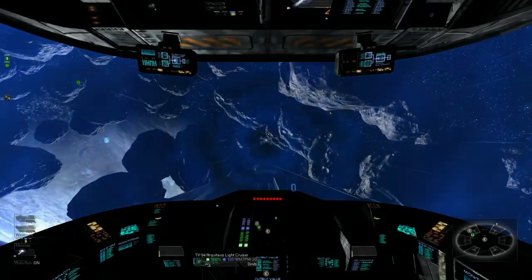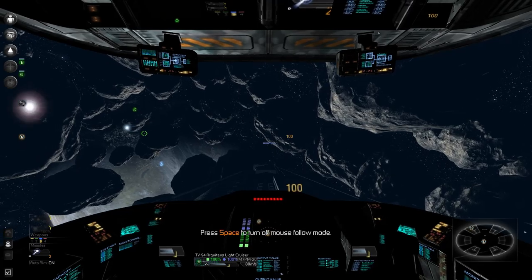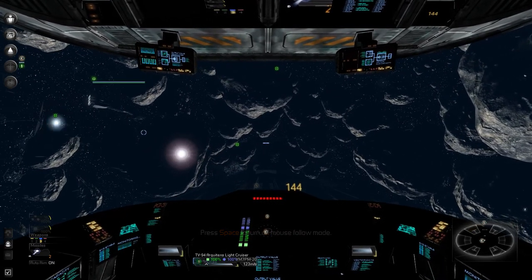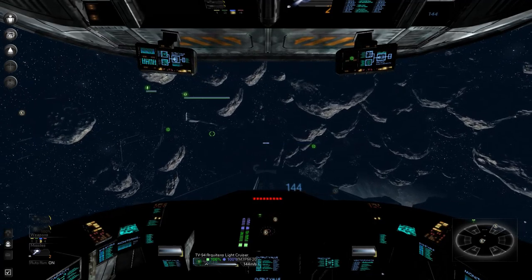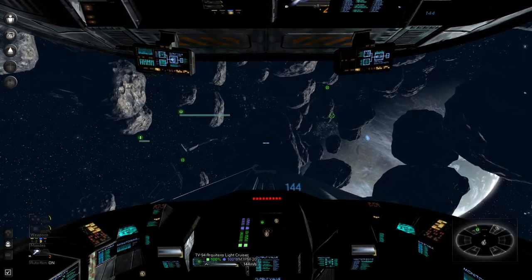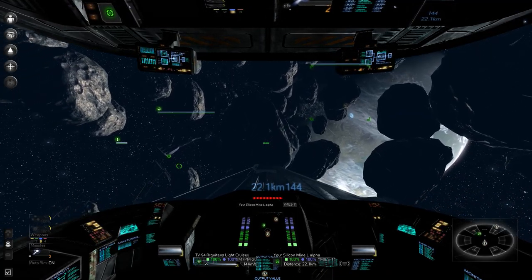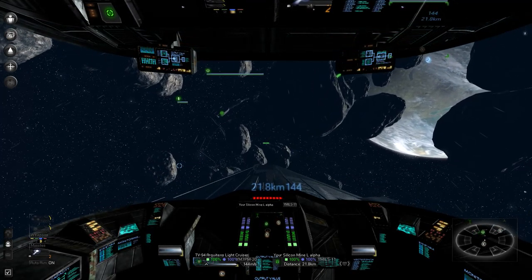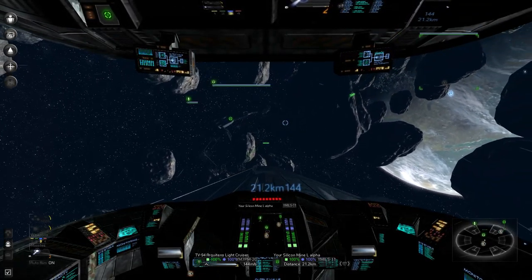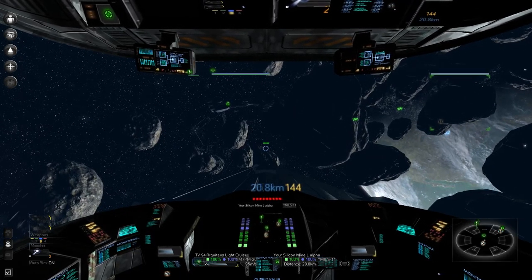Now we're going to do some reorganizing. The Crusader has a tractor beam so I'll be using that today. Two things are happening: I'm putting one last touch on my monstrosity of a station in the left corner of this sector, and then — at the very vehement... I can't find the word.